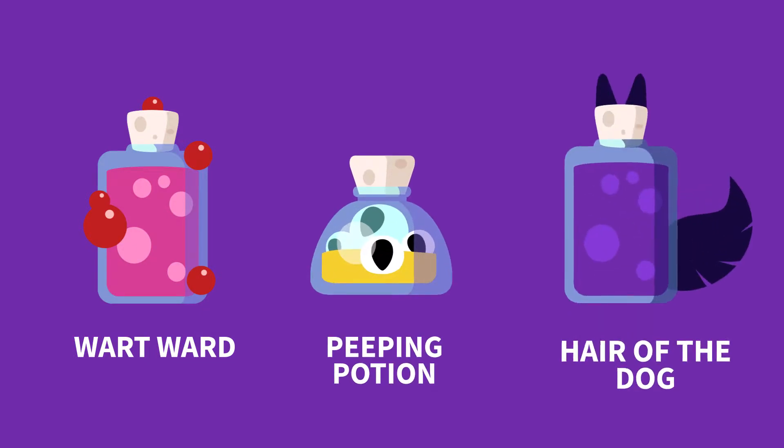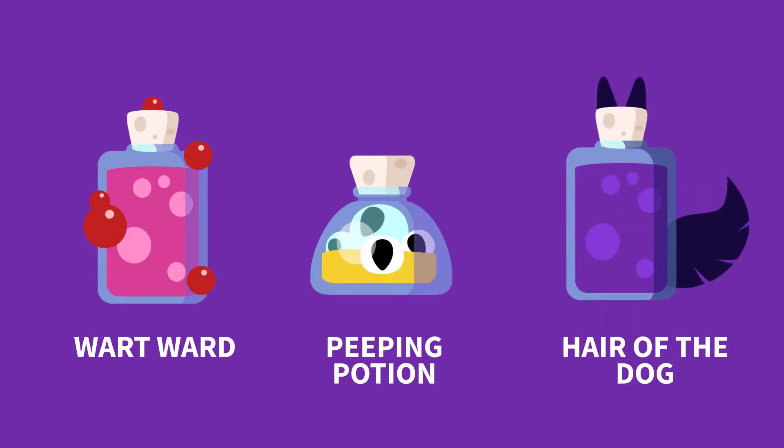Mixing together these ingredients can make crazy combinations such as Bort Lord, Peeping Potion, and Hair of the Dog, which all have different effects and outcomes on your customers.